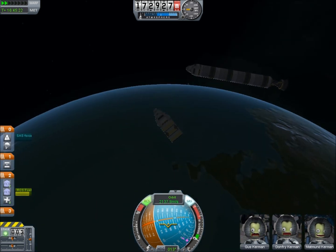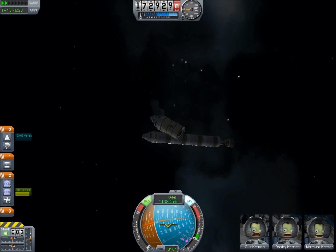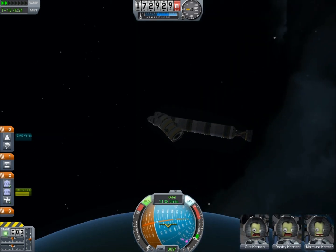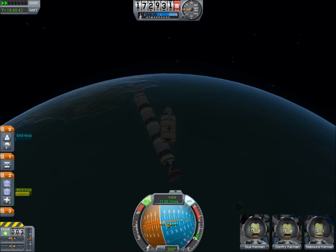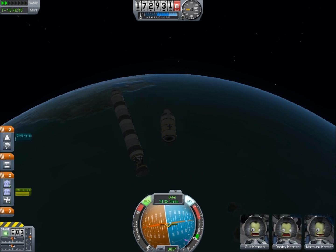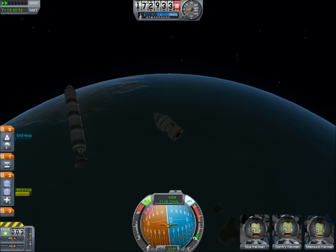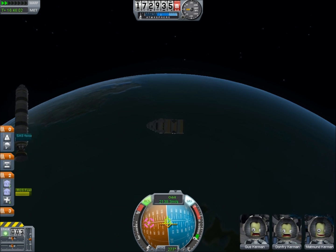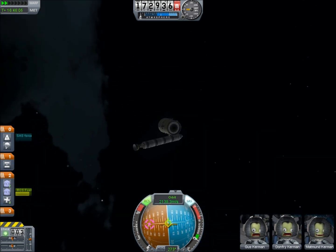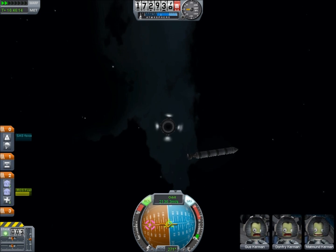We have successfully taken a ship, orbited for 16 hours of game time, and rendezvoused in orbit. And if there was something interesting to do, we would do it. But instead I think what we're going to do is just de-orbit this ship and have a victory parade back on the capital of Kerb — whatever that's called. I mean, I guess it's maybe Washington KC. So here we go, let's de-orbit this sucker.